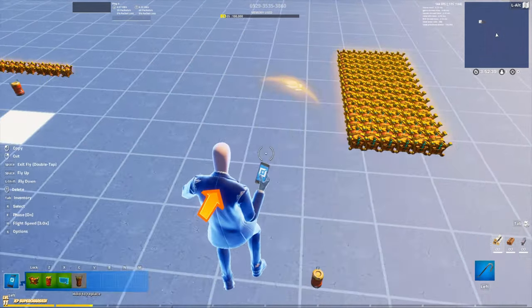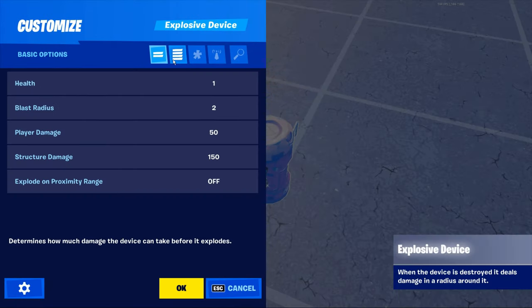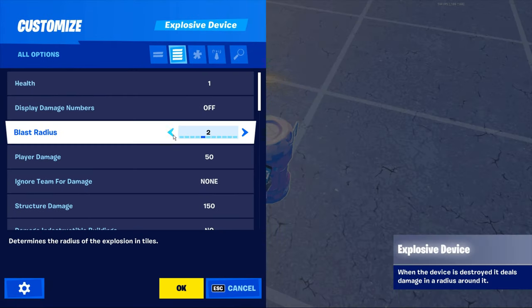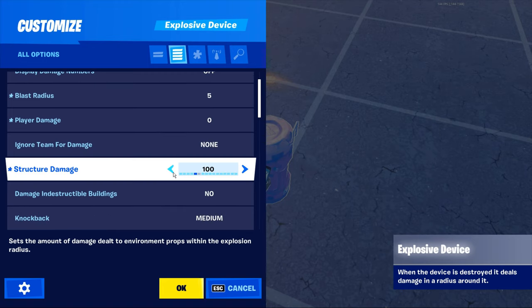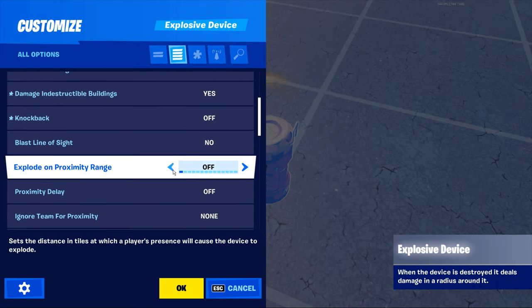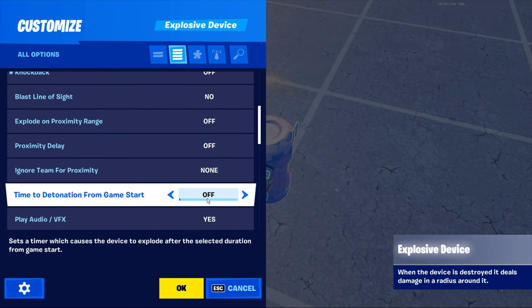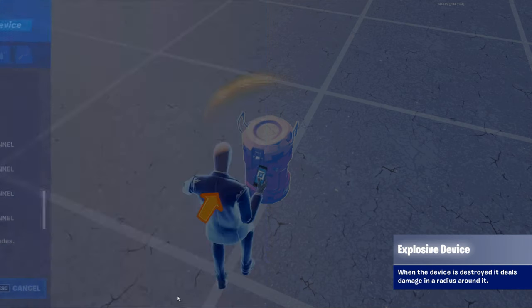Moving on to the explosive barrel, open up its settings. The settings to change are: blast radius set to 5, player damage set to 0, structure damage set to the max of 5000, knockback set to off, and time to detonation from game start set to 1 second. Then turn off the audio and visual effects and click OK.